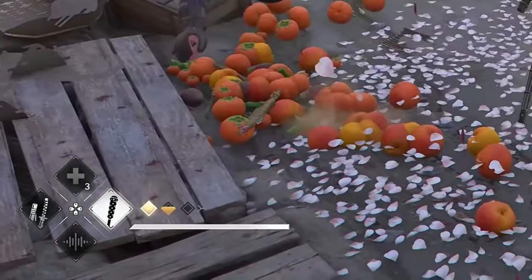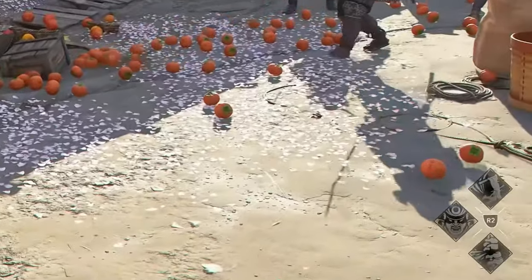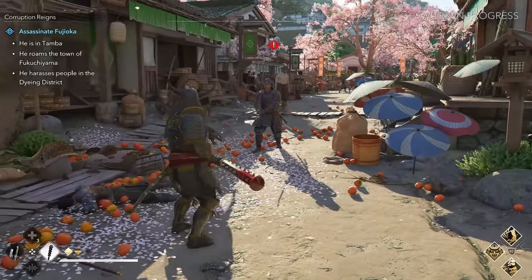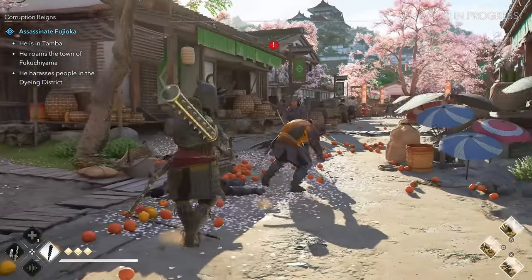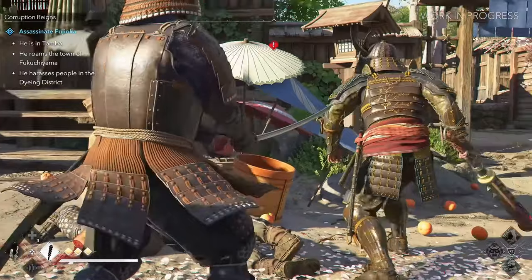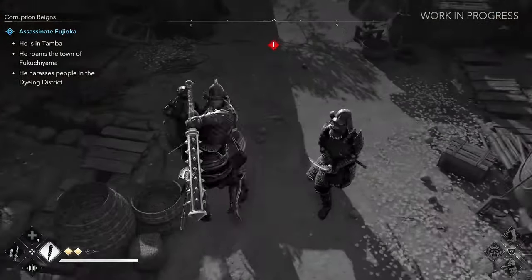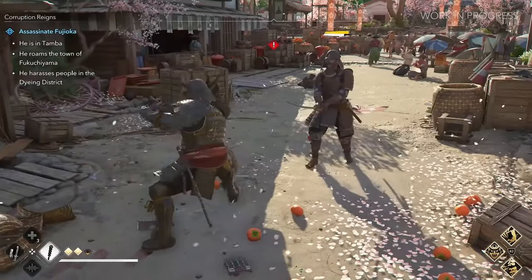On top of the health bar we have an ability gauge for using abilities, similar to Odyssey and Valhalla, and on the right we have Yasuke's abilities. The combat looks like it took inspiration from Ghost of Tsushima in the way incoming attacks look from enemies. Here we can see him parrying incoming attacks. Yasuke breaks this guy's armor then deals massive damage with his kanobo, brutally finishing him. Yasuke uses one of his abilities — he leaps forward and smacks him, with a nice black and white effect on activation.